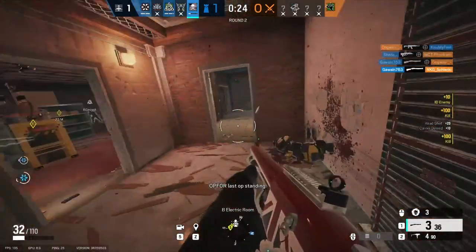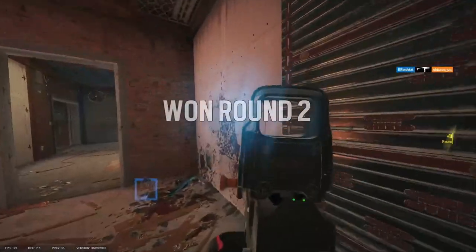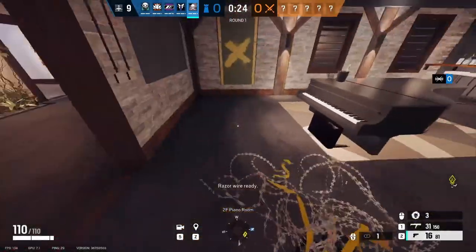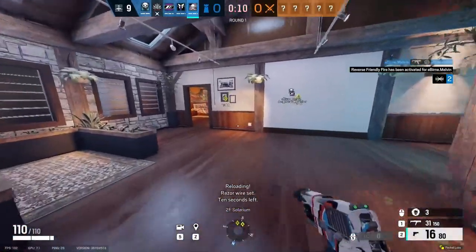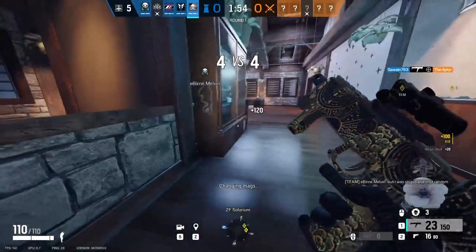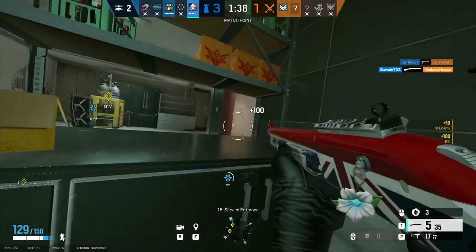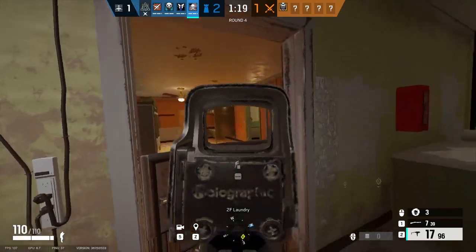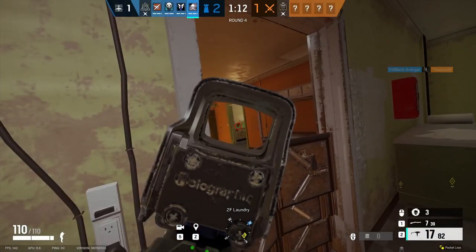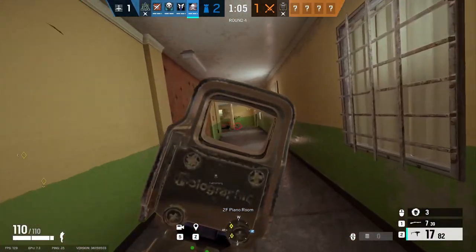In terms of secondary gadgets, Smoke has the option of choosing between two barbed wire and one deployable shield. Barbed wire gives a sound cue and slows the enemy when they walk through it, but it can be taken out with only two melee hits, one shot by Sledge's hammer, or any explosive including the Gon-6. The deployable shield is just better in my opinion, as it's bulletproof and allows you to play very tight angles with the Brexit shotgun and SMG11, acting as a utility sponge since attackers have to use an explosive to remove it. The transparent slits make it easy to know when to peek to fire or throw a canister, and you can take aggressive angles for free peeks as long as the enemy can't hit your head.